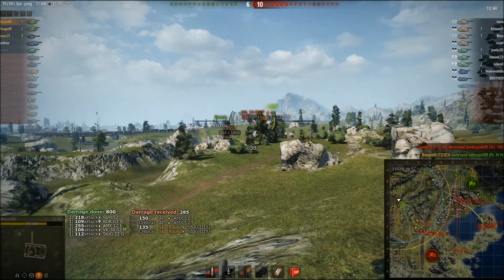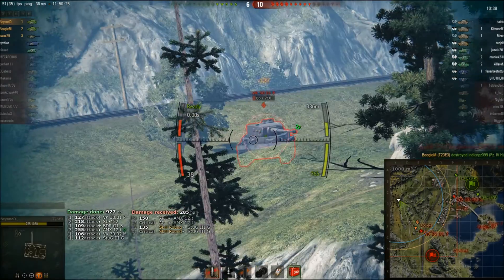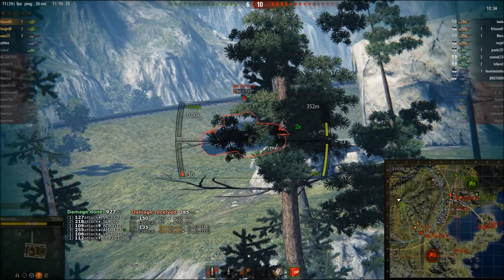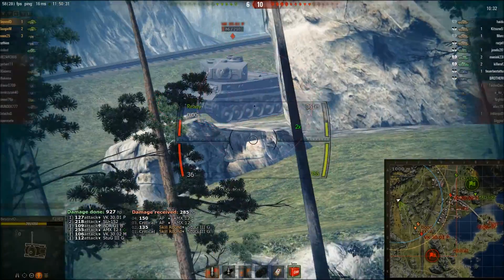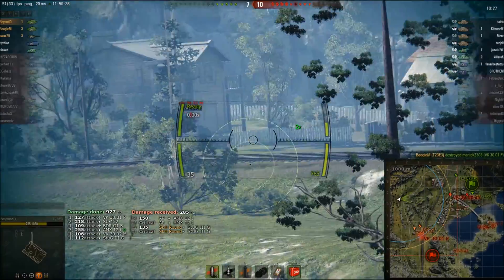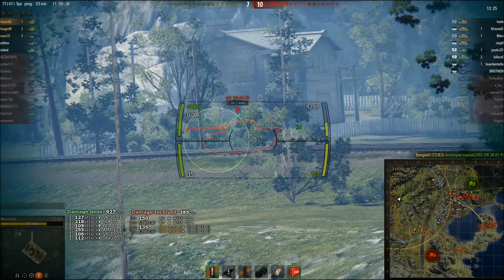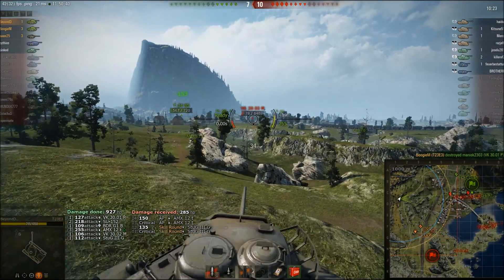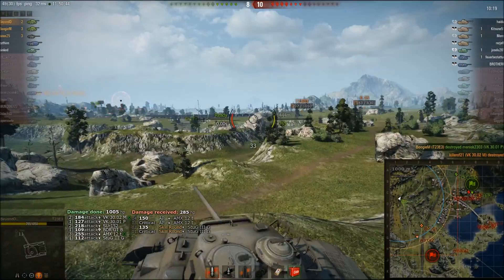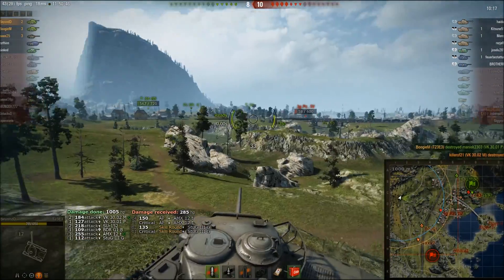3001P — yes, we can penetrate the front of him, he has really weak armour, but once it becomes angled it's not having problems. Six cents went off and again we don't manage to penetrate unfortunately. I always try to do at least as much damage as my tank's hit points, if not more — that's always what I try and do on every single game. It's easier in some tanks than others.